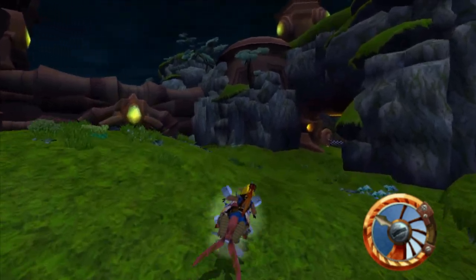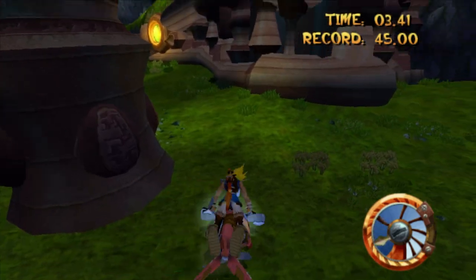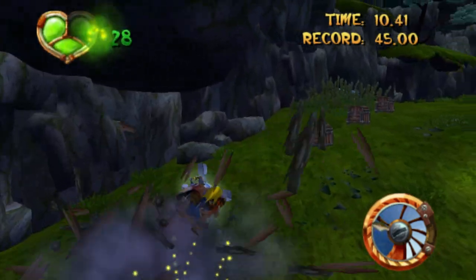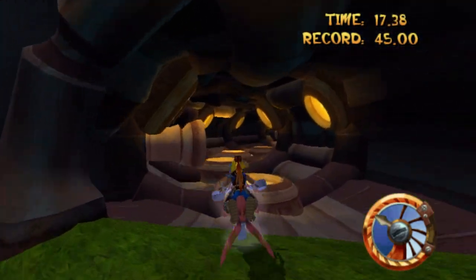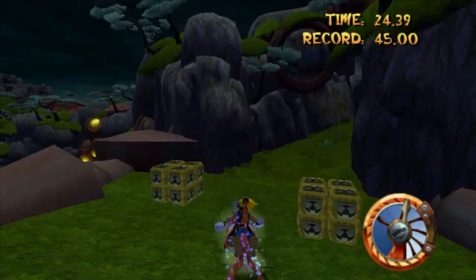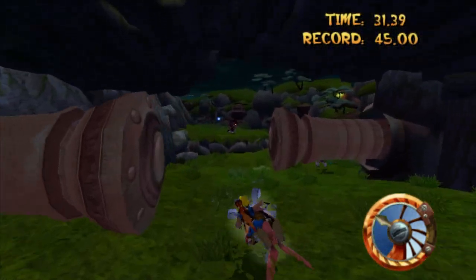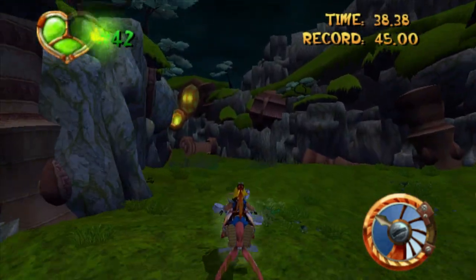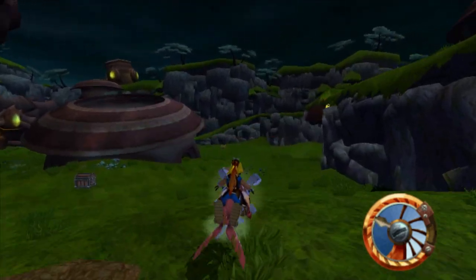Now there's going to be this little race thing right here, which is what the gambler was talking about. As long as you go through here without running into too many things — I might actually fail this, I'm not taking the best route. Back on track. I'm lagging a lot right now, I might have to redo this run. Go, go, go. Oh God. Hopefully we can make it through here in time. We only have five seconds — go, go, go. Okay, I got it. A little close there.